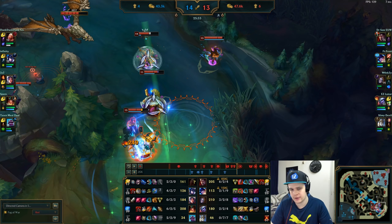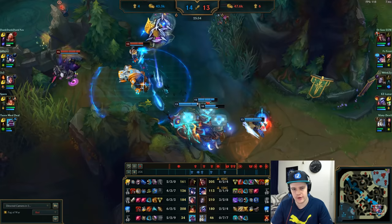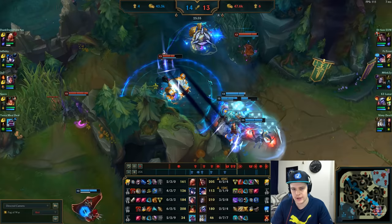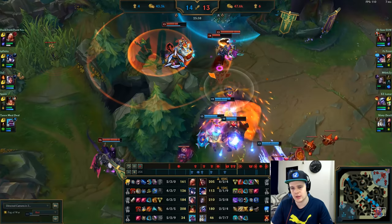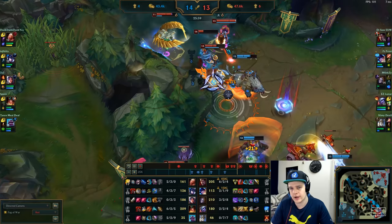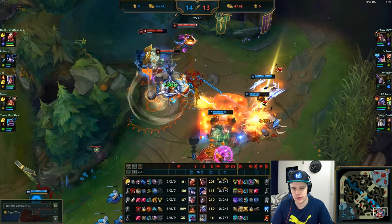I'm walking forward but also being careful not to get hit by Irelia's E or other skillshots for free. They use their CC on me, which is fine — Irelia uses her Stun on me, enabling Orianna and Tristana to do more in this fight.